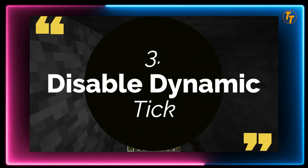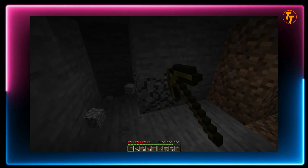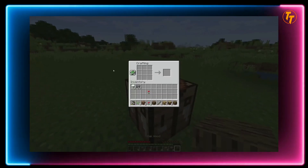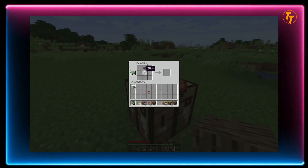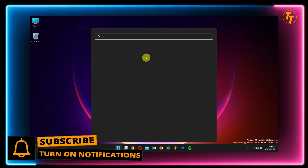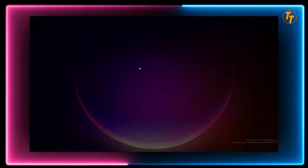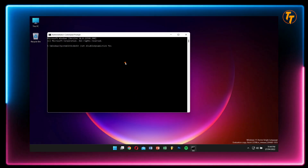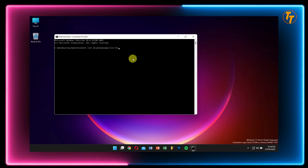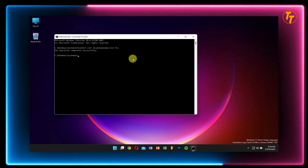Tip 3: Disable Dynamic Tick. Dynamic ticks basically disable the system timers to save power when the system is not in use. Sometimes this can lead to serious stuttering, and many users have reported that with this setting turned off they notice a constant, stable frame rate. To disable it, go to Start and search for CMD, right-click and run as administrator, then paste in the command appearing on screen — or copy it from the article in the video description. After pasting the command, press Enter and you're done.